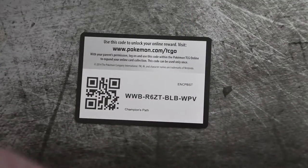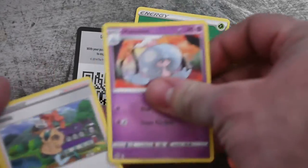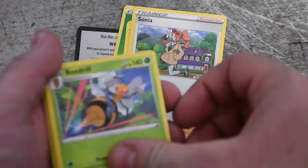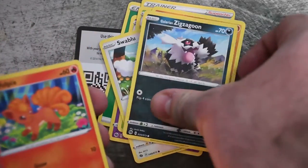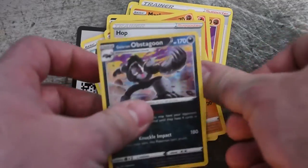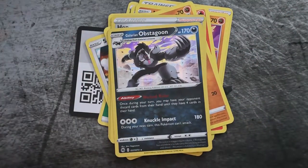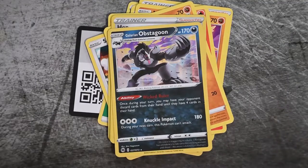Y'all ready for me to get that shiny Charizard V? One, two, three, four — here we go! Grass Energy, Hattrem, Sonia, Raihan, Swablu, Machop, Galarian Zigzagoon, Vulpix, Rockruff, Reverse Holo Hop, and Galarian Obstagoon. I guess it could have been worse — it was a white coat after all.